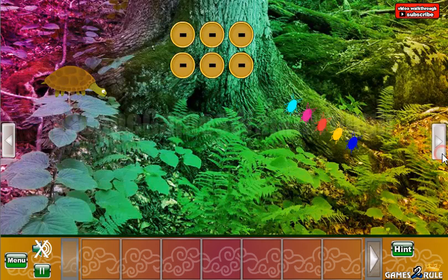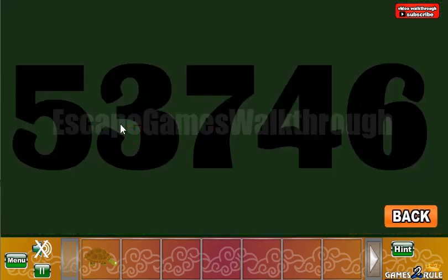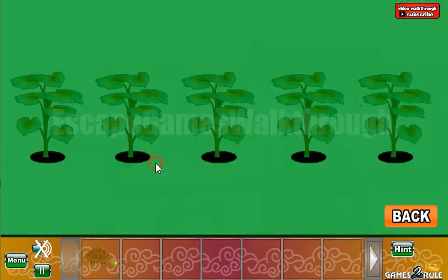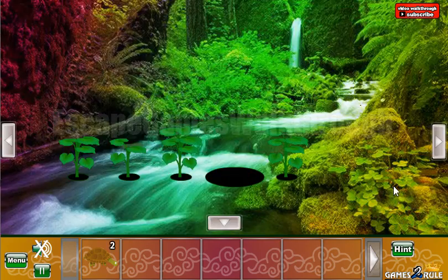Go in there, and again go to the right and get a turtle. Here we can find the hint: 5, 3, 7, 4, 6 — this is the number of leaves here. We have five leaves, three leaves, seven, four, and six. Okay, we've got another turtle.